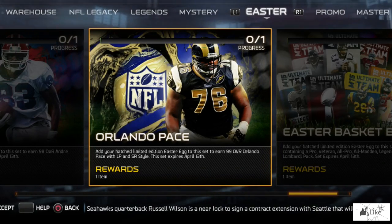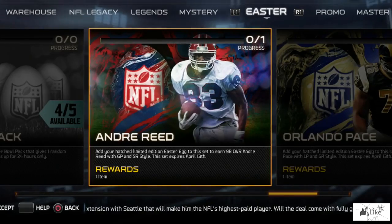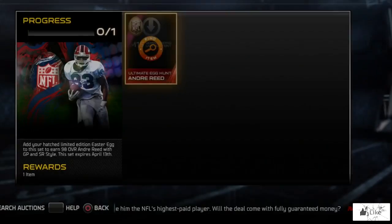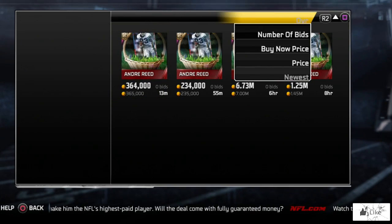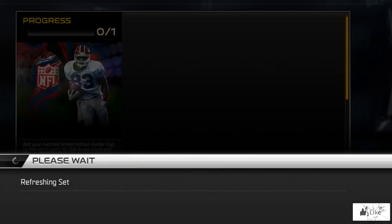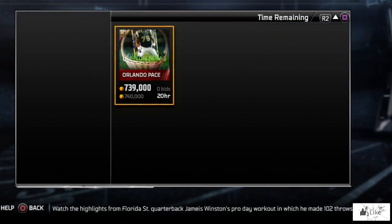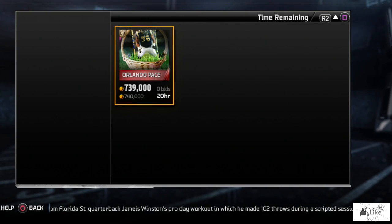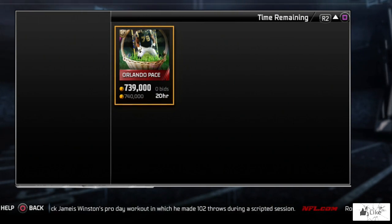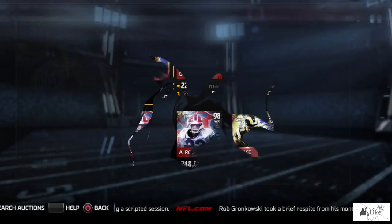The eggs that revealed themselves and hatched today — previously seen as limited edition — include the Rams egg, which ended up being an Orlando Pace, and a red and blue egg which turned out to be Andre Reed. The baskets are 235k, so we'll check Andre Reed on the auction block. He's 98 overall. The Orlando Pace is 99 overall — there's only one up and it's 740,000 coins for the collectible.